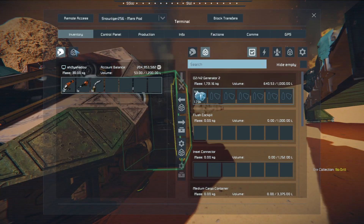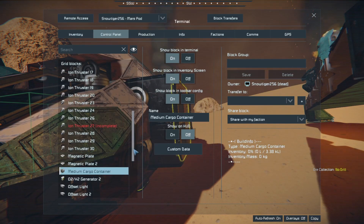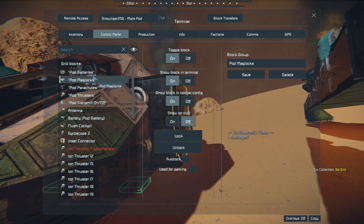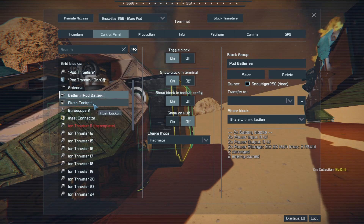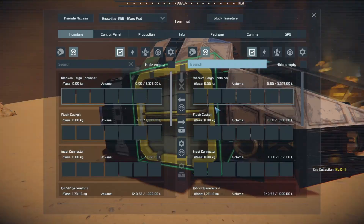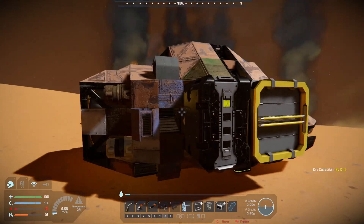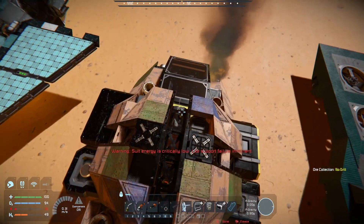Let's look inside here. Control panel. We do have survival kits, a medium cargo container, a gyroscope, and pretty much everything else you would expect. It does have two batteries on it, so it's a little bit more charged than I put on mine. And it has a little bit more storage because you have the medium cargo container. And then you have a connector as well — I think that connector is right on the back there. Pretty nice.